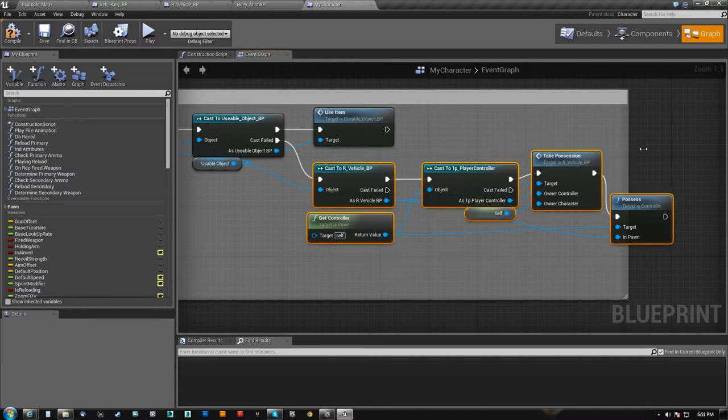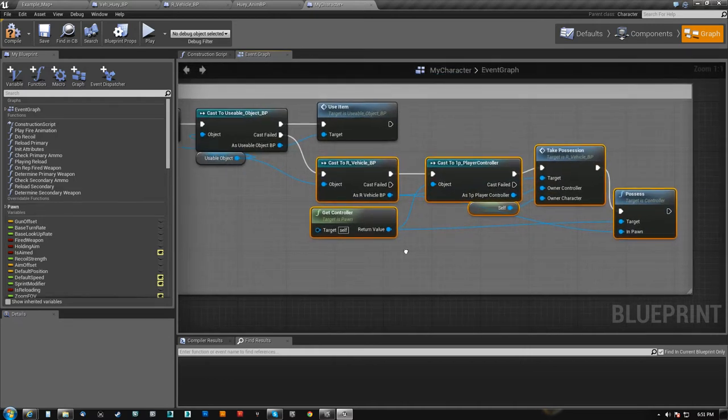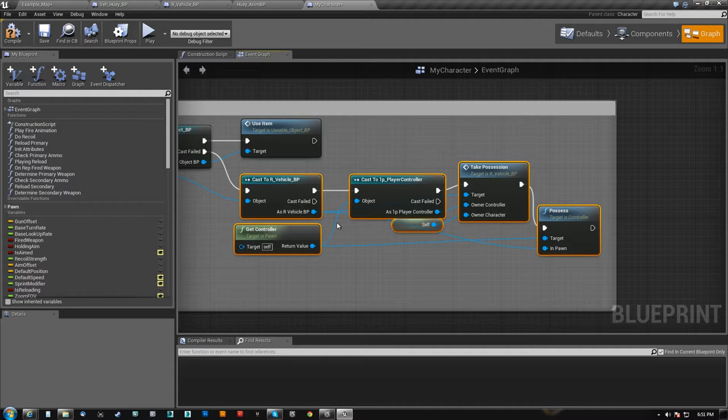That's kind of the only two things you can basically use. I may have another case for something like a mounted machine gun, a mortar, or an AA gun that you can sit in — but those would probably be classified as vehicles in the end anyway.